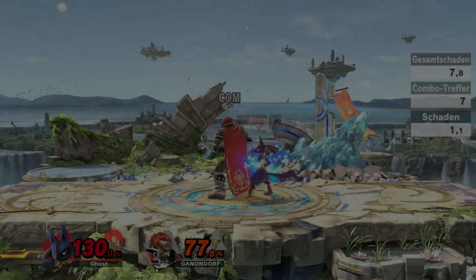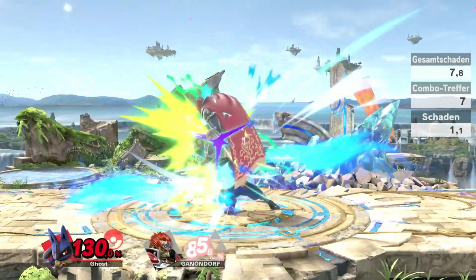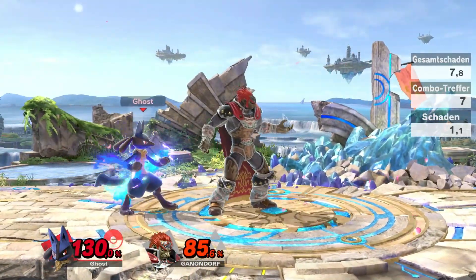Now for the interesting part. We will use Aura Sphere Charge to get our opponent into the air so that we can footstool them to cause the attack situation we are aiming for.